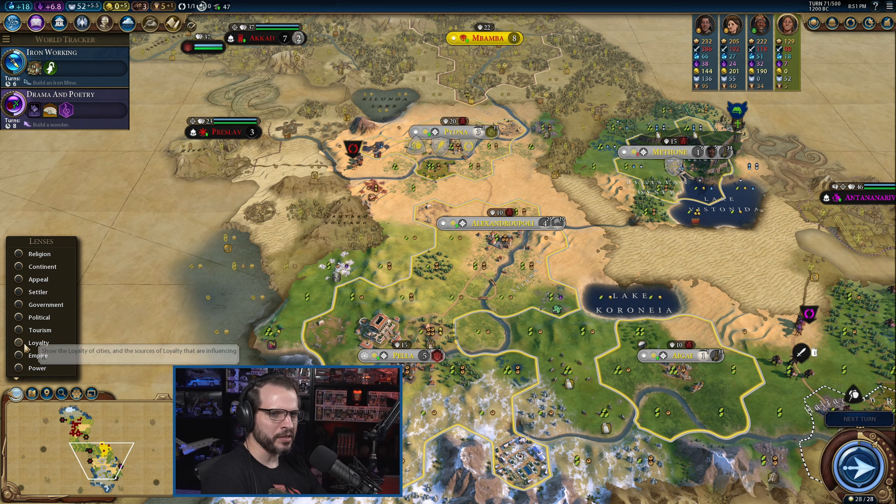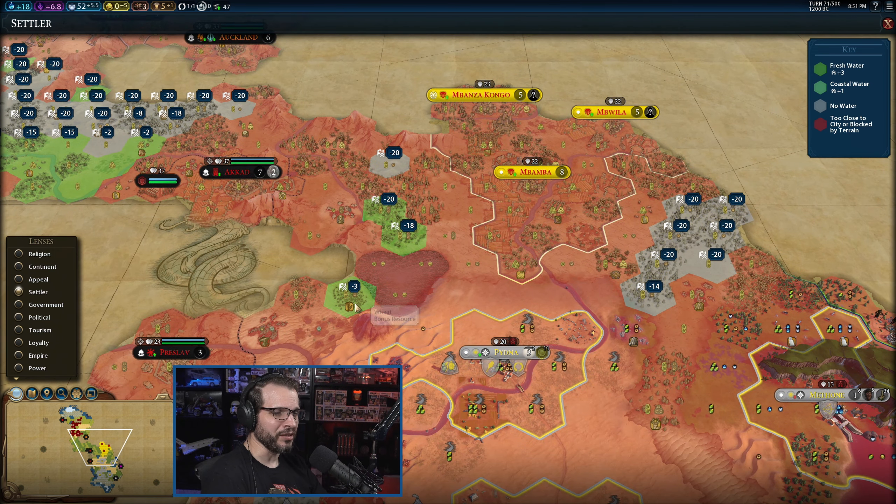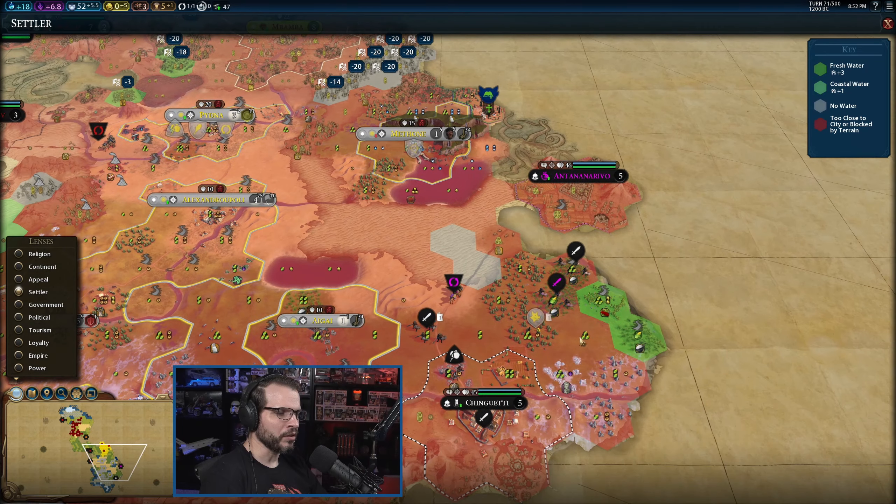We have a couple spots available around us, not a ton. There's a spot over here, but as I'm looking at it more, I don't know that we gain anything from right here, quite frankly, because we can get the wine and the marble from Pella. Honestly, up here isn't terrible if I can see what else is over there.